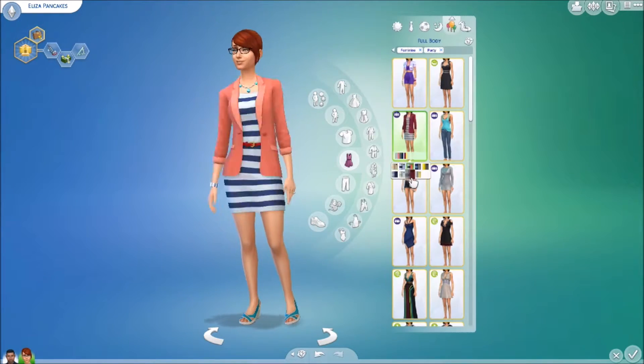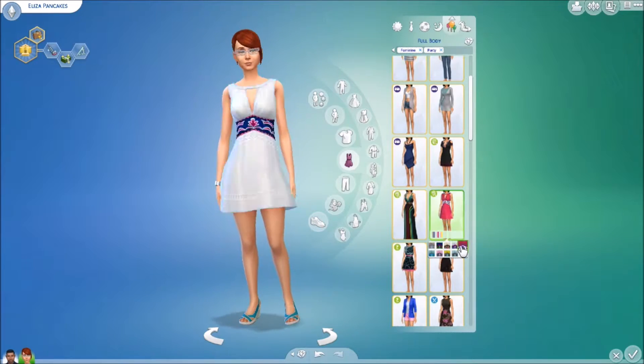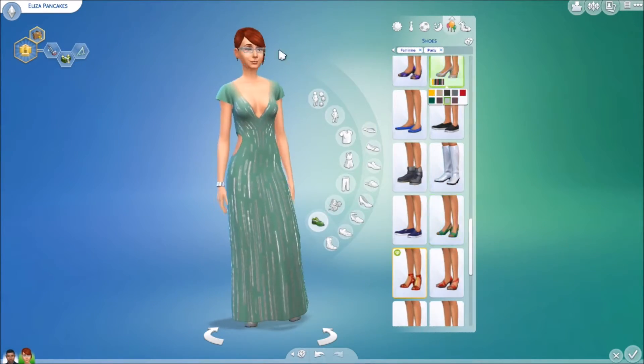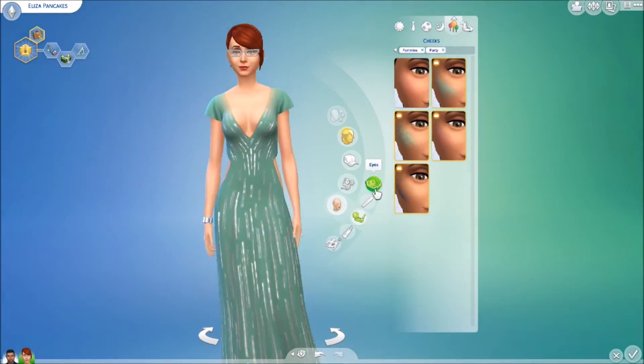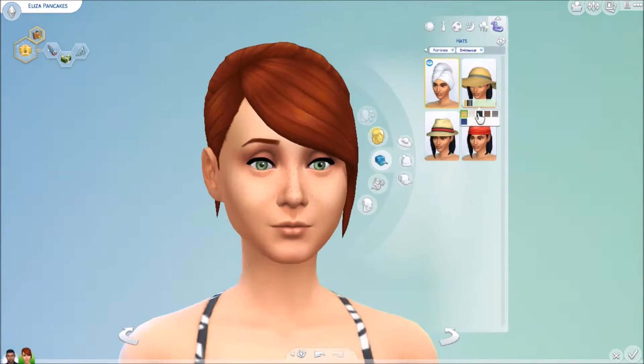And the sleepwear — there isn't really much to go by with sleep so I just put some normal pyjamas on. And then for a party, oh yes, the dress. I really like this dress. It again came with the Luxury Party Stuff pack. And then her swimwear is just pretty basic, came with the base game.